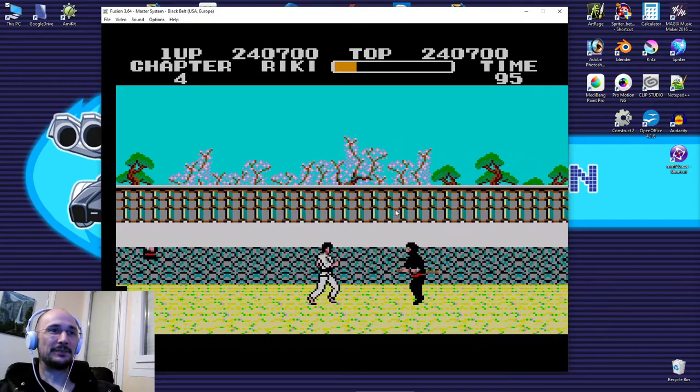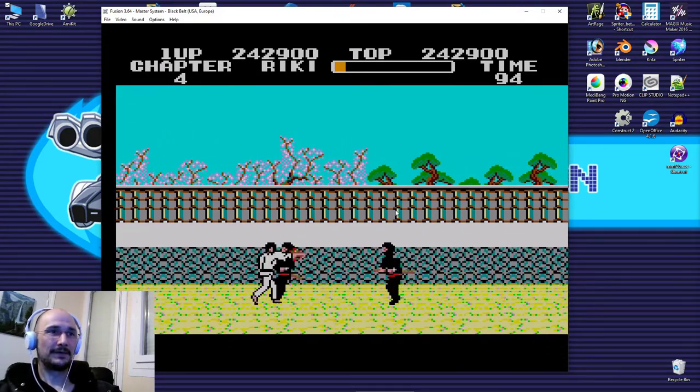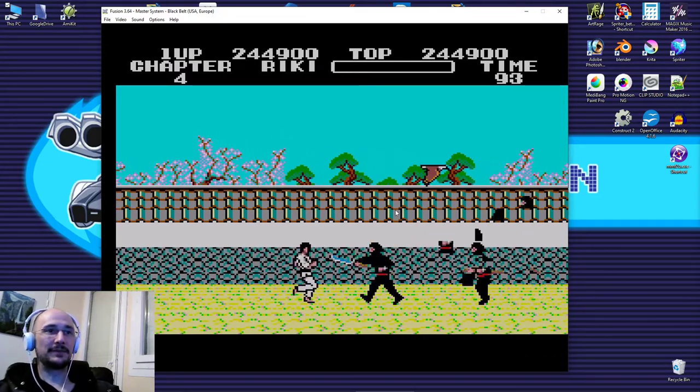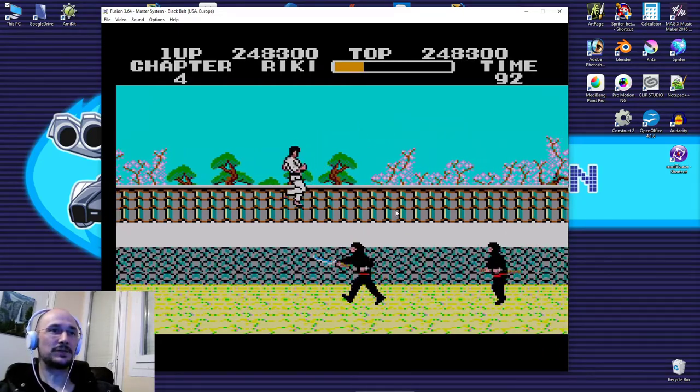Missing that power-up was a big mistake. Level 4 is when it ramps up with the birds and everything. The ninjas do an incredibly good job getting exactly outside the range of your attack and can still slice you with a sword.